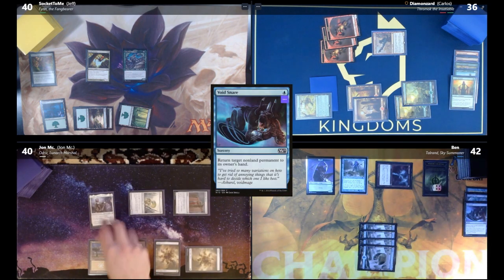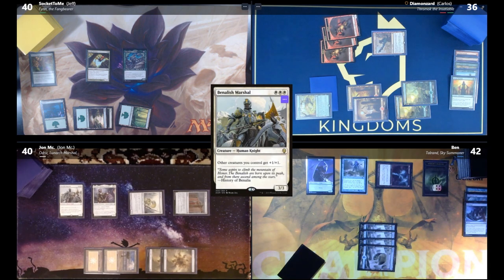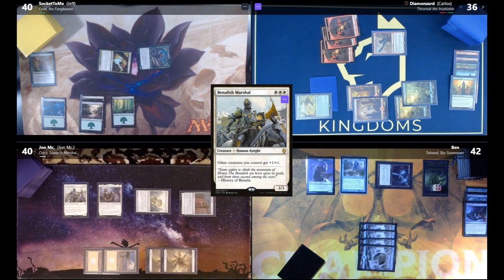John draws, plays Plains, and casts Danitha Capashen — a 2/2 with First Strike, Vigilance, and Lifelink. Auras and equipment I cast cost one less. He plays Benalish Marshal and passes. Jeff attacks Carlos with both Finn and Deadly Recluse — two damage and four poison. Welcome to the four poison club.